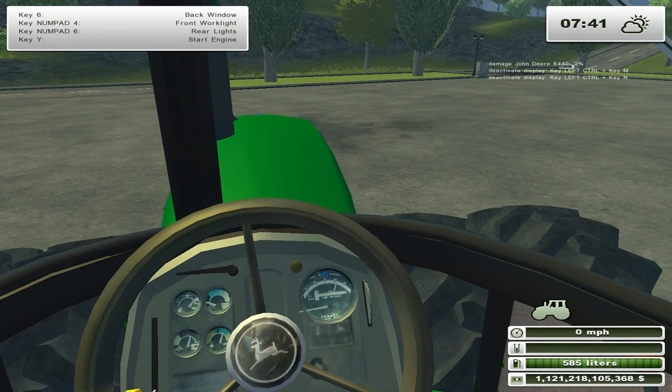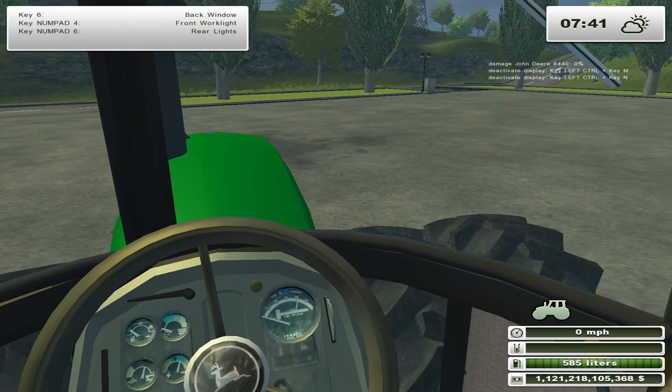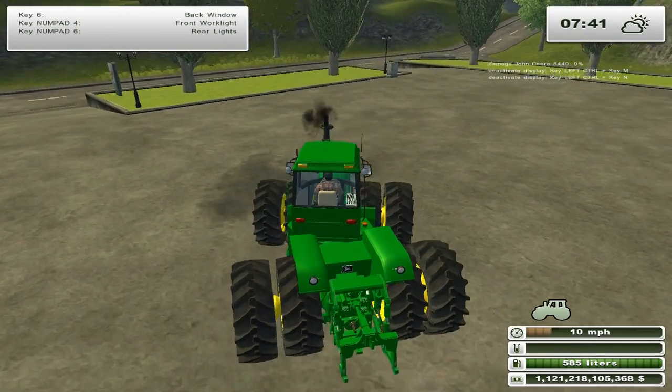What do you see up by my clock? The thing up by my clock is the vehicle damage report. You guys said you want more realistic — well, here's as realistic as you're going to get. It shows how much damage you have. Let's start it back up. Now let's crank it up and show you — you see a percentage. It says damage on the John Deere 8440: 0%.